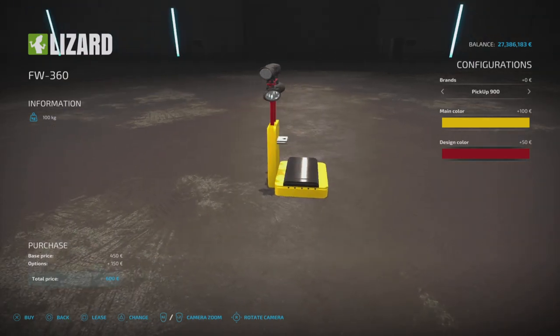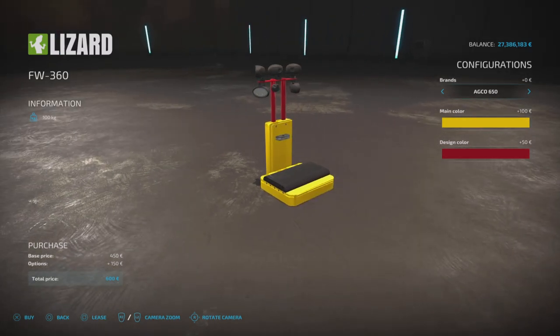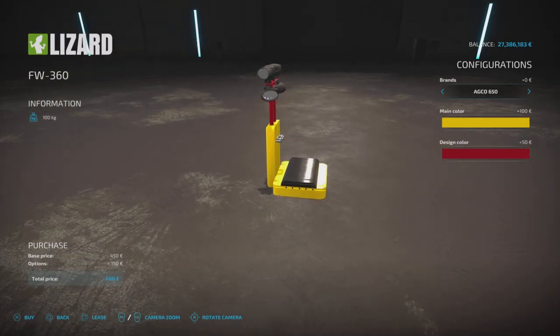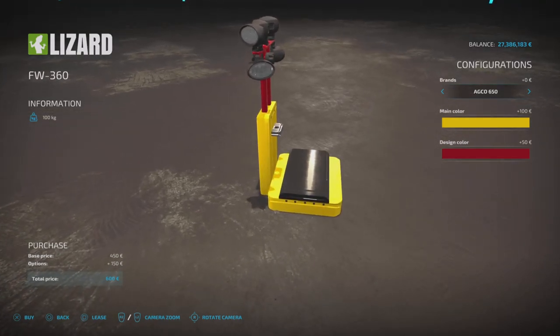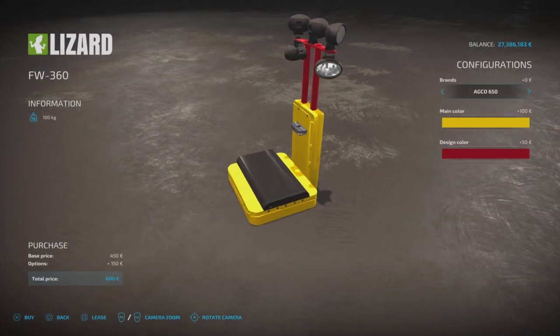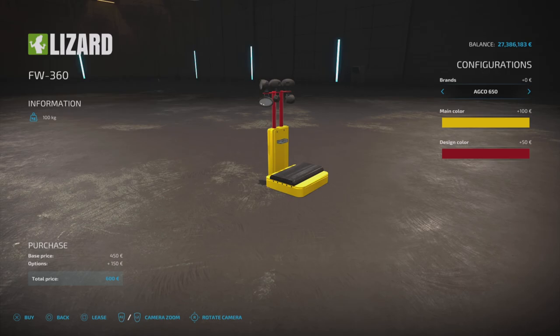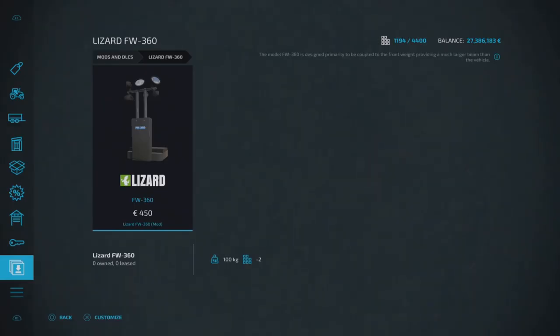I tested it with the AGCO 650 setting first, then tried all different brands and sizes of weights — it hooked up to all of them, so the configuration setting doesn't seem to matter much. Hooking it up to a weight pushes it out slightly and gives you the benefit of those two angled back lights. That's the Lizard FW 360 by Vanquish 081 and VSR Modding.